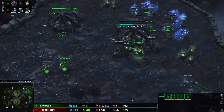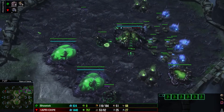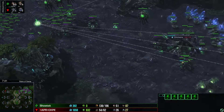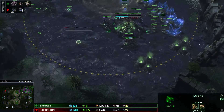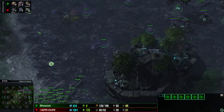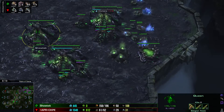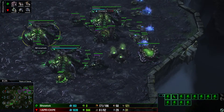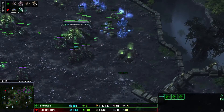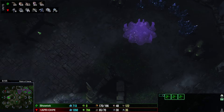He should scout definitely down there. What is there? Hidden base? No. Mineral field depleted. He should build a 4th base. I don't know why he uses all of his lings — he should reclaim the Watchtowers. He thought like me that there is another base, but he should have scouted it with one Ling, not a hundred. Or a hundred and sixty.